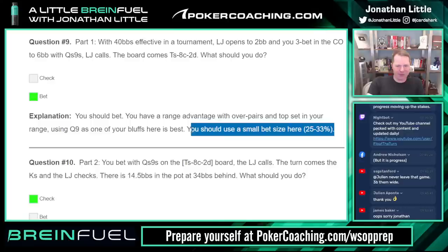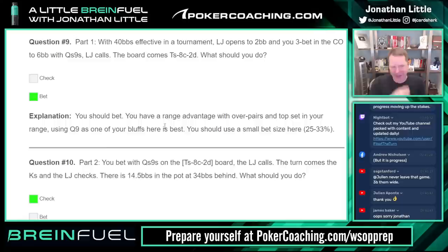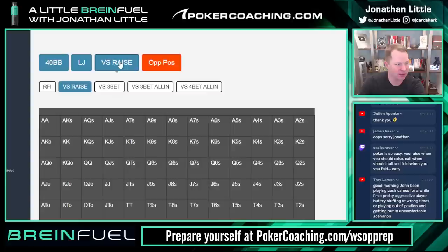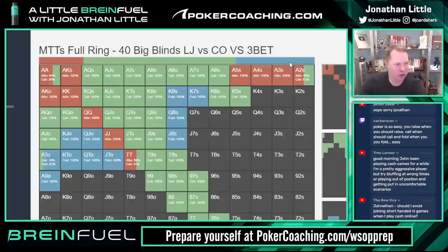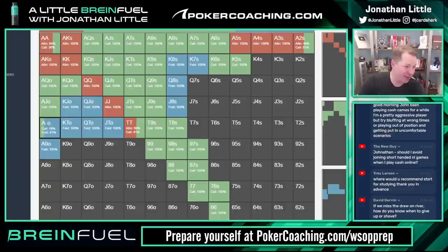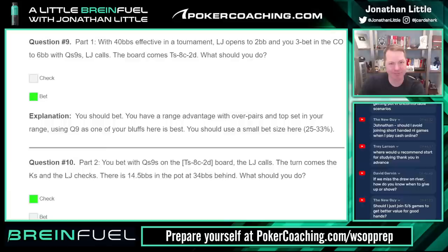The flop comes ten-eight-two — I said check, you should bet. You have a range advantage with over pairs and top set; using queen-nine as one of your bluffs is best here with a small size. If you are going to bet you definitely want to go small. Let's look at low jack's range versus a three-bet from the cutoff. Does this opponent have a lot of tens and eights? They have a lot of suited tens. They have some eights, not a lot. They also have a lot of medium pairs. Even though we do have a nut advantage here, I'm not sure we have much of a range advantage.